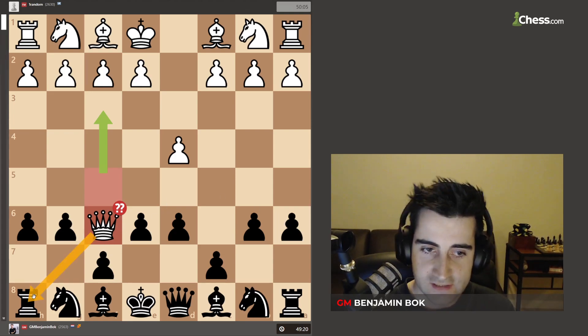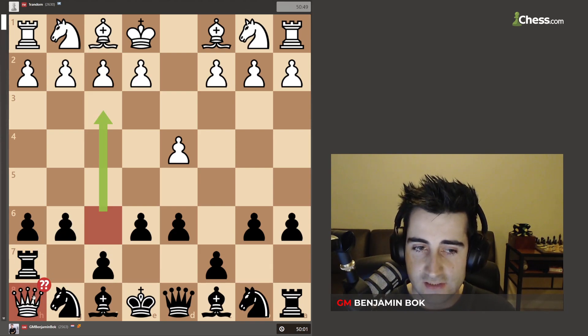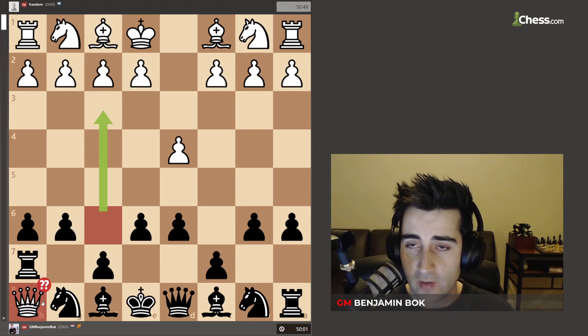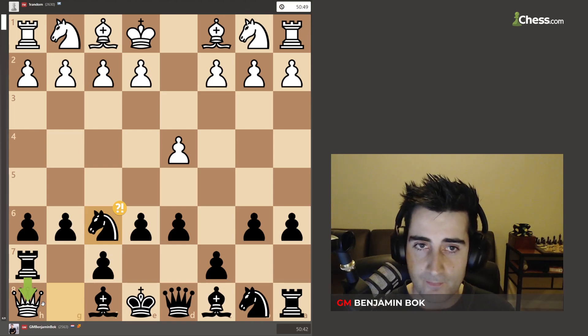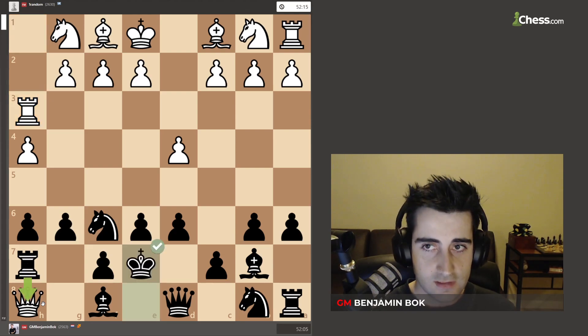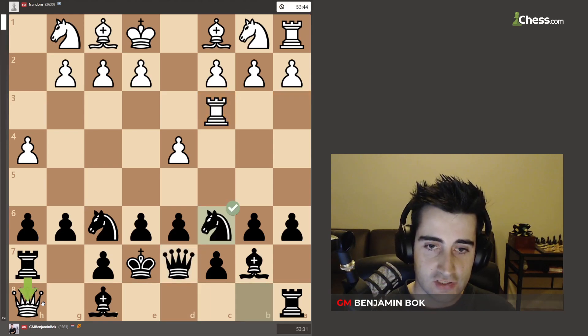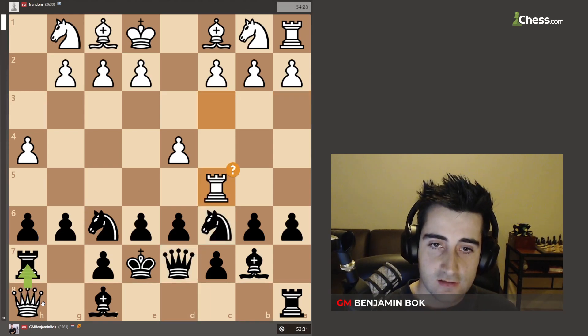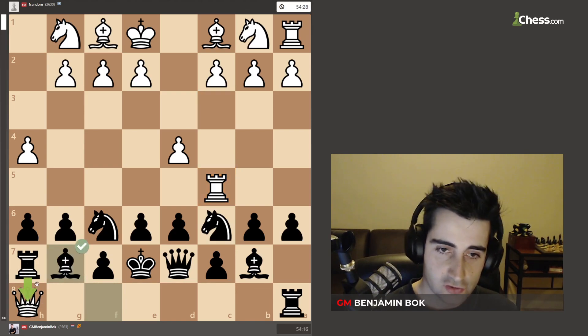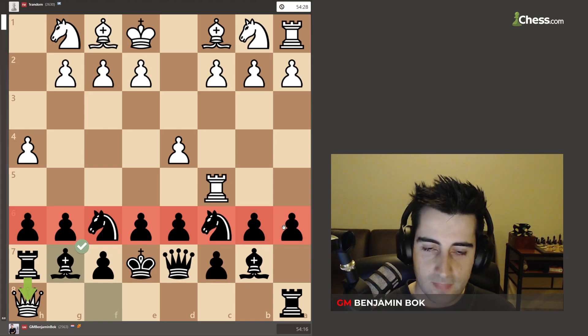I sidestepped with rook to h7 and he went queen h8, so it's already a little bit better here because he has his first piece on my back rank. I played knight f6, he played h4, then bishop e7, rook h3 — bringing the rook into the game. I played king e7, improving my king's position a little bit. He played rook to a3, then queen d7, rook c3, knight c6, rook c5. I played bishop g7, so now I have nicely elevated my pieces from the 8th and 7th rank up to the 7th and 6th rank.